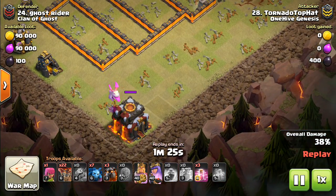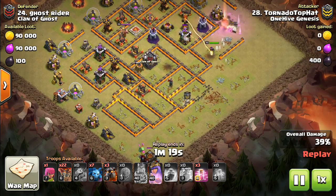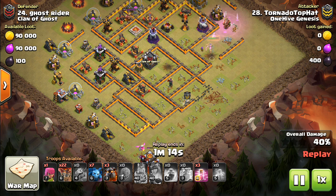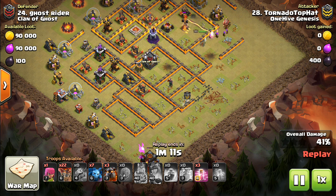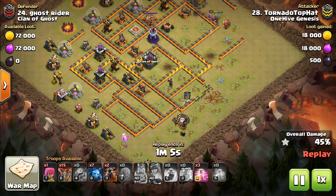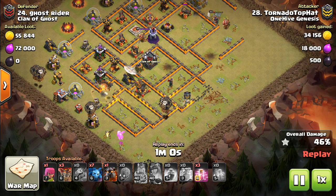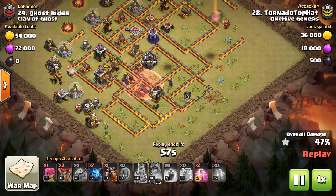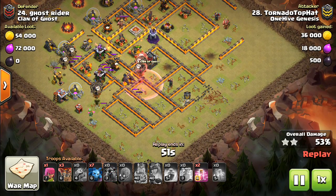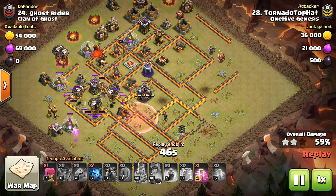You'll notice the Town Hall is down here, so in this case the Battle Blimp wasn't even on the table. You guys should also be thinking defensively — you want to make sure that in locations where there's potentially good value for this type of Electron attack with the Stone Slammer, even if you have an Air Defense, you want Seeking Air Mines or potentially a Tesla to lead the pathing astray. That might even be a better defense — position a Tesla to pop, maybe leads into a Mortar that leads the Stone Slammer around the outside and away from your Queen.